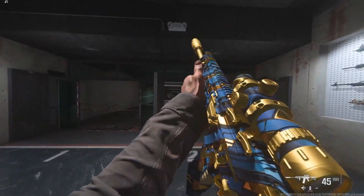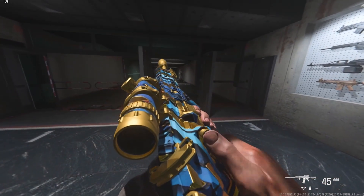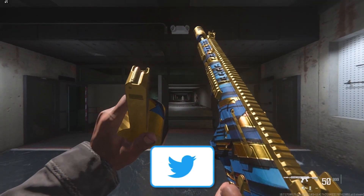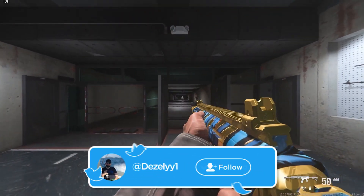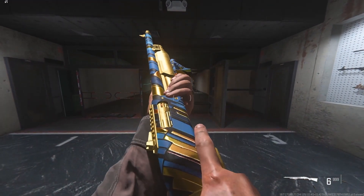The next camo is the Blue Steel Warhammer camo and according to leakers this should be coming with the Warhammer event, which should be happening very soon. This camo looks pretty nice — I like the gold with the blue stripes. We haven't had a camo like this for a while so it would be nice to see it in game.